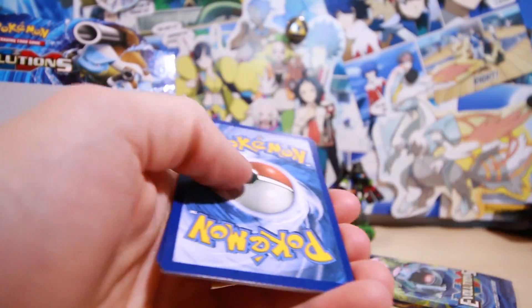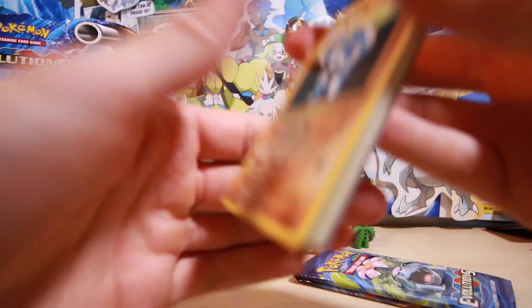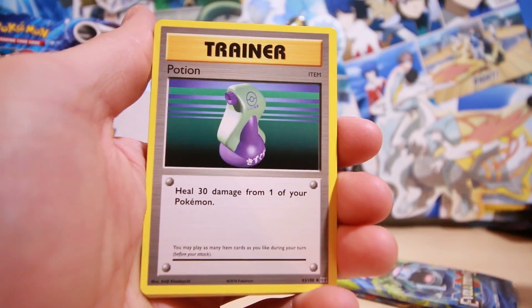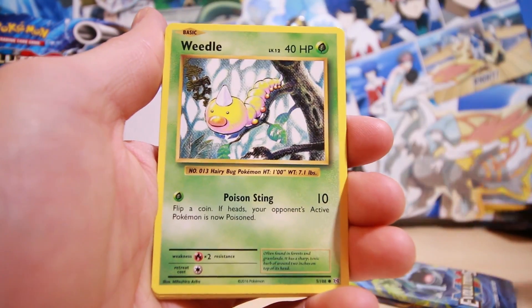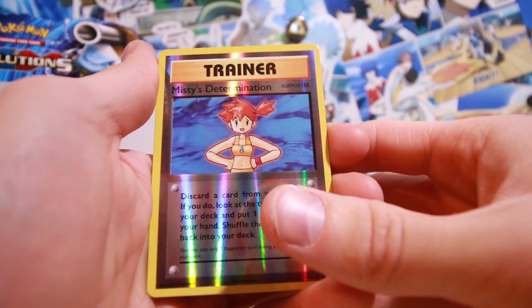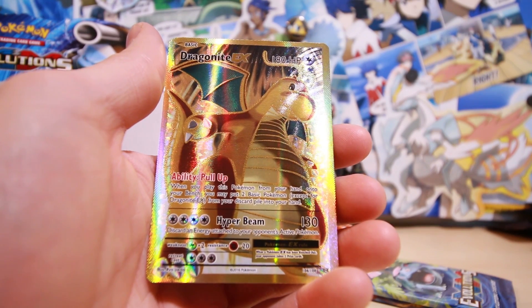Dugtrio, get out of here! Speaking of Dugtrio — have you guys seen the Alolan form of Diglett and Dugtrio? They've literally got wigs on. It's absolutely ridiculous — honestly not a huge fan, but I think it's pretty funny at the same time. We've got a Magnemite, a reverse holo Misty's Determination, and oh my gosh...